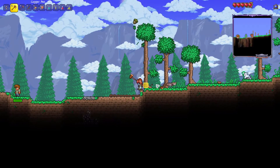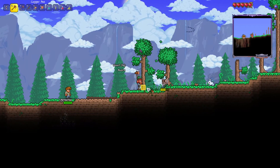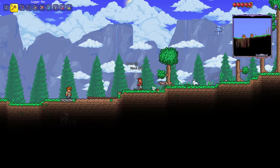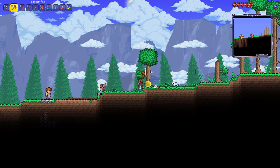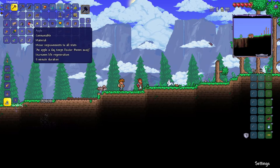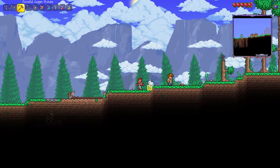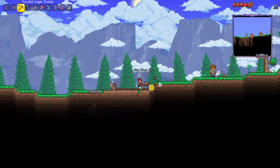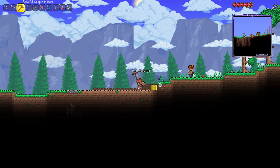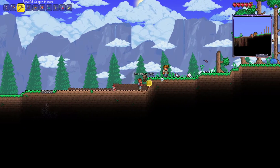You can't mine out ground that has trees on it, so we'll have to chop some of these down, which will actually help us because we do need wood for houses. Oh, we get an apple — that gives you minor improvements to all stats, five minute duration. We won't go too far here; we'll make a little town to start with and come up with a bigger idea for what we want to do with the rest of our survival world.